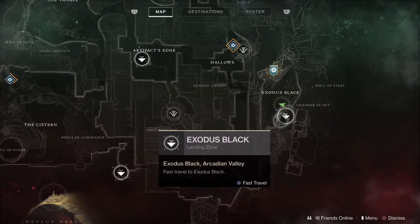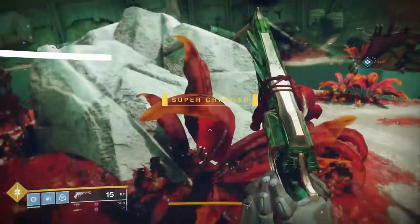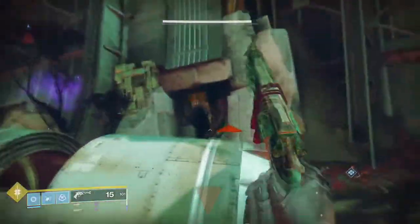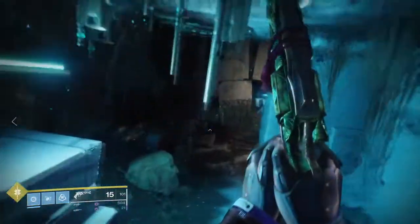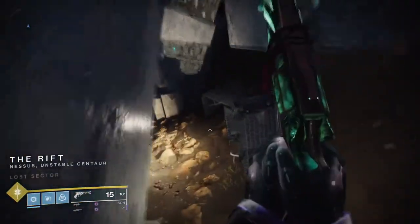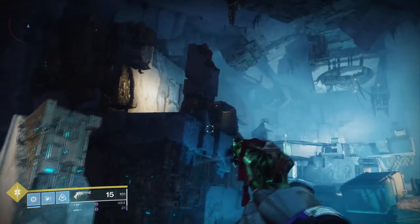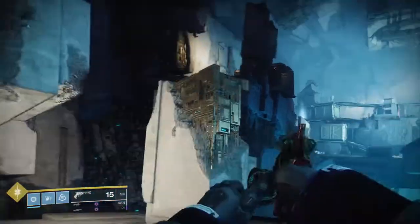The final one is also located on Nessus. Go to Exodus Black and as you spawn in, just move forward into the Rift Lost Sector. Once you get to the main room, go to this spot shown in the video and you will find the final node.